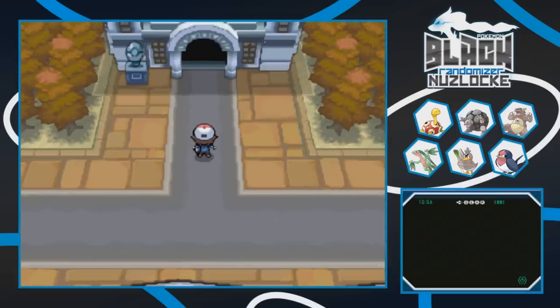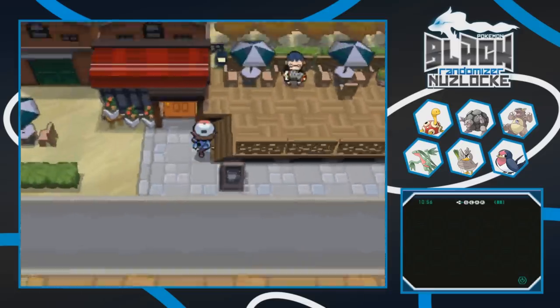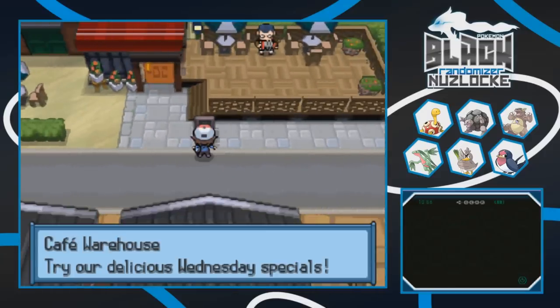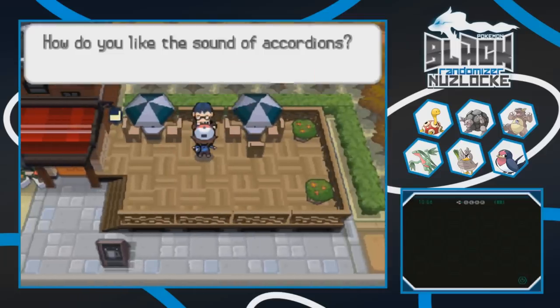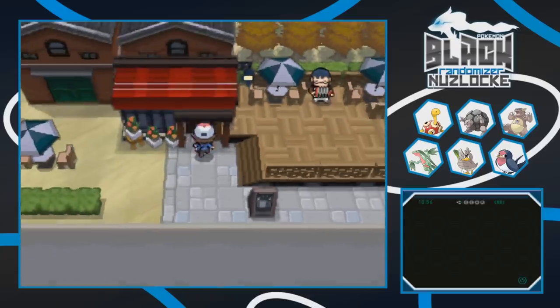Over here is the gym of the city. We'll end up doing something with that later. I believe the leader has around level 20s - I could be wrong, but we do need to do some grinding before we take that on. There's a Cafe Warehouse here with Wednesday specials, and a guy playing accordion outside.